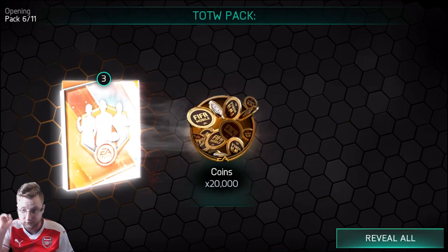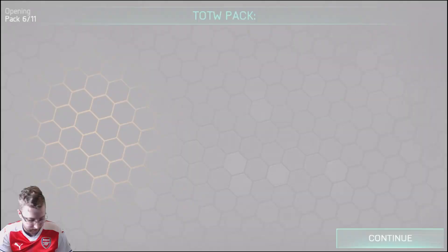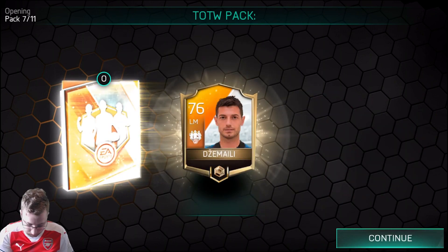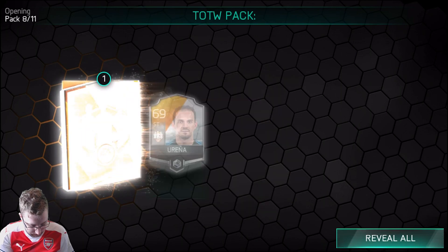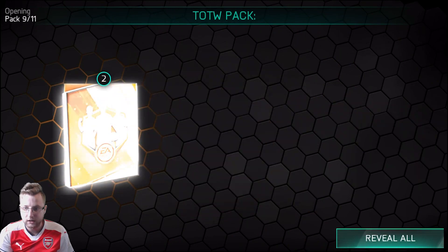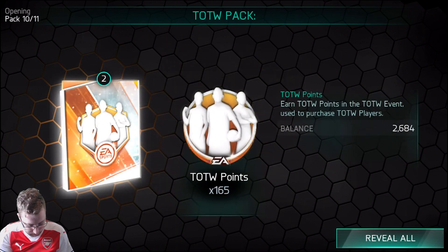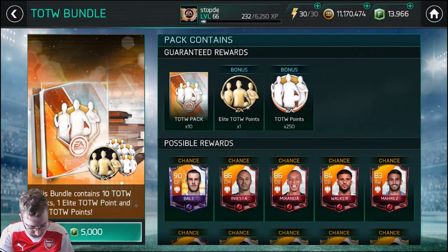We're going to move on to pack number six — first elite not bad, but we want to see that purple. Show me the purple. I haven't pulled a captain since Pogba, which was way, way long ago, but we're hoping for it. It's bound to come one time, right? You gotta hope, as we go another 72 overall in pack number nine. Pack ten gets us nothing, so the final pack here just gets us a topper of an elite point.